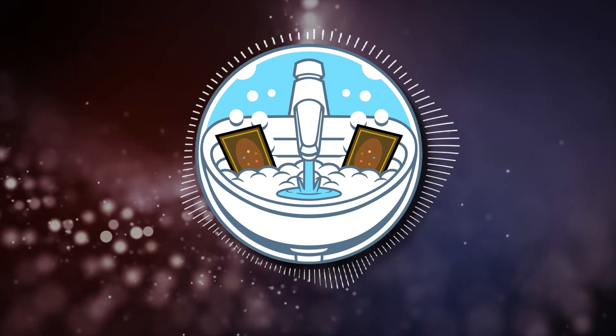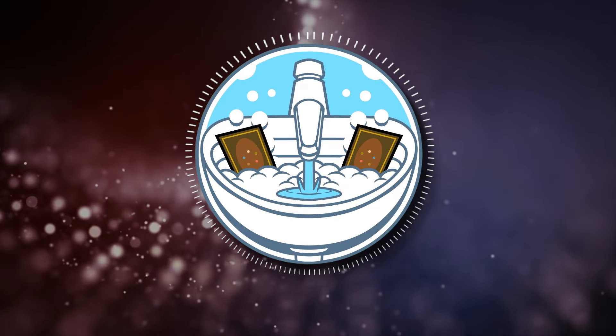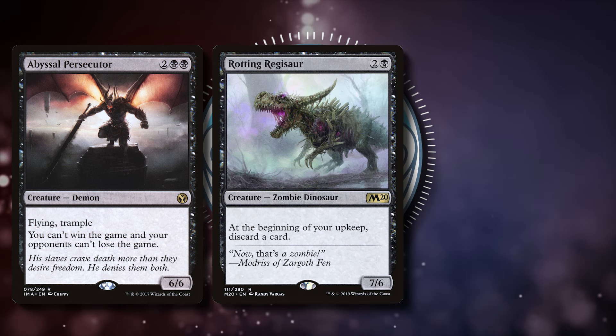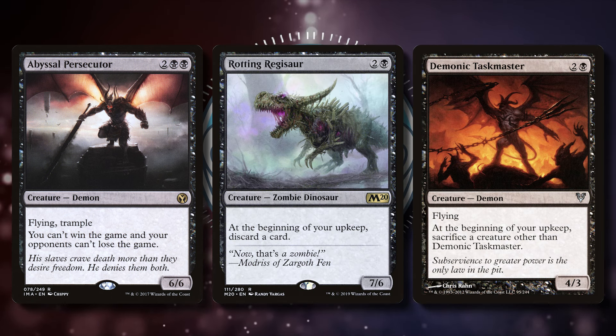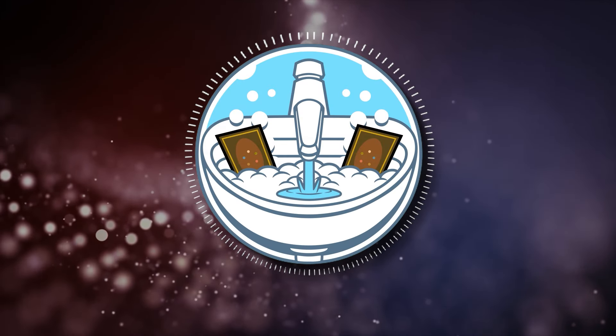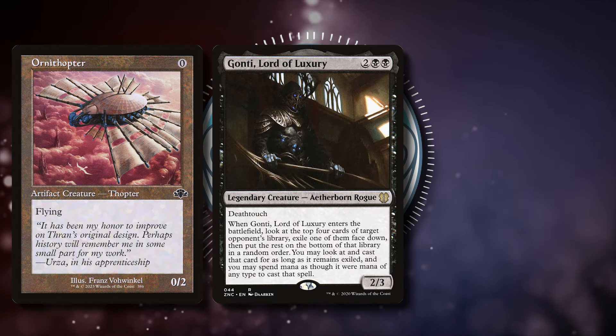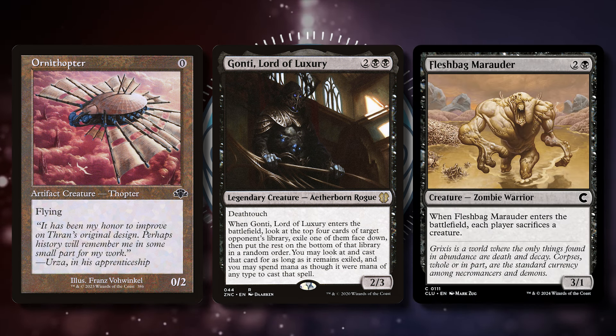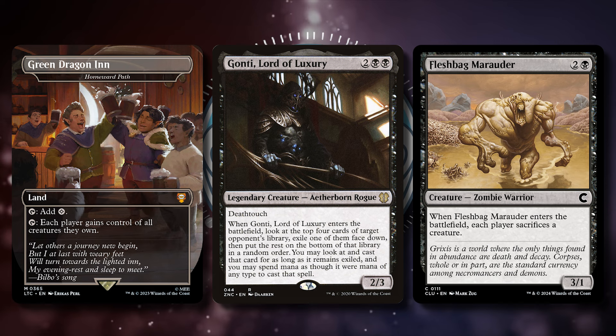Generally, Jon is built to give your opponents creatures that have some form of downside, like Abyssal Persecutor, Rotting Regisaur, or Demonic Taskmaster, but I decided to go a different route with the deck. Instead, I want to give my opponents evasive creatures, play powerful ETB creatures, use Edict effects to control the board, and then finally steal their creatures back after they've been buffed, hence the name Pokemon Daycare.